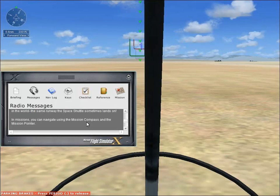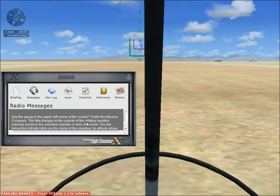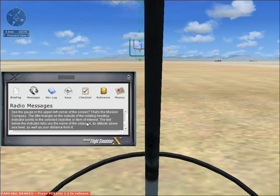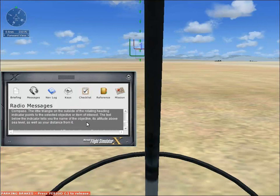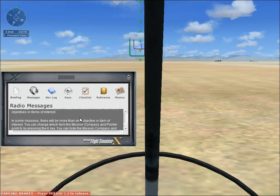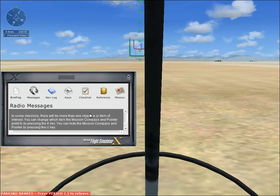In missions you can navigate using the mission compass and the mission pointer. See the gauge in the upper left corner of the screen — that's the mission compass. The little triangle on the outside of the rotating heading indicator points to the selected object or item of interest. Text below the indicator tells you the name of the objective, the altitude above sea level, and your distance from it. You can change which object the mission compass points to with the K key, and hide it with the U key.